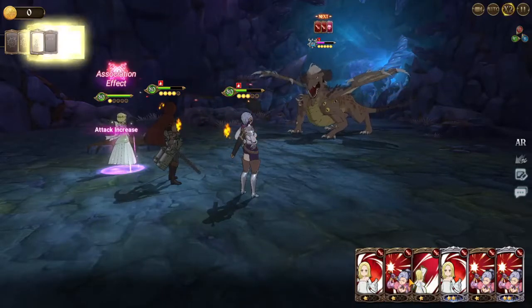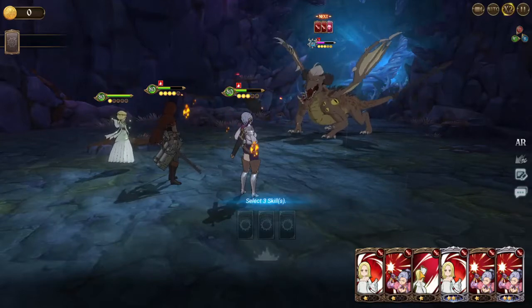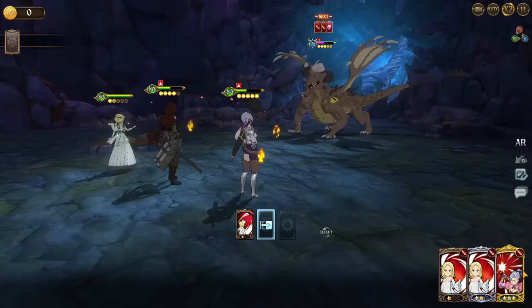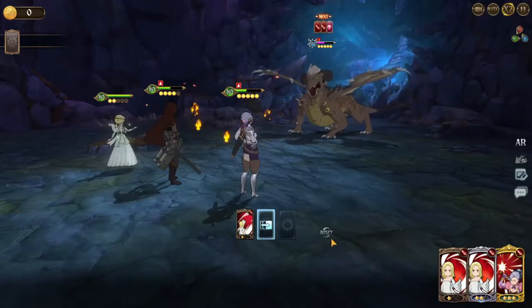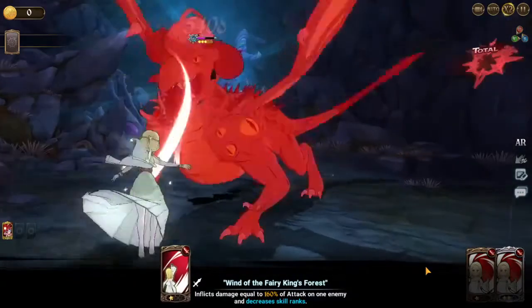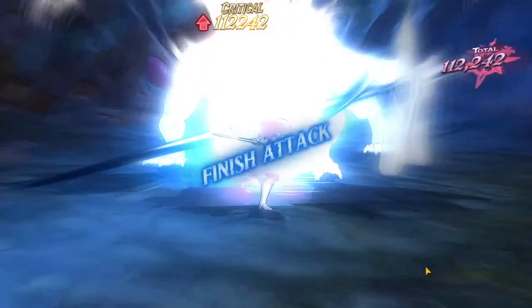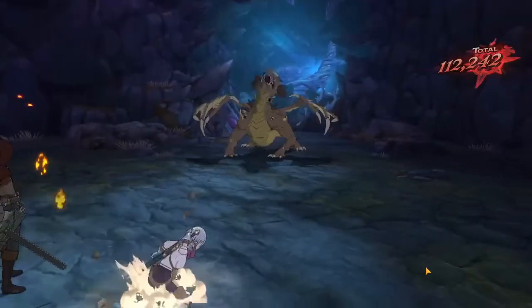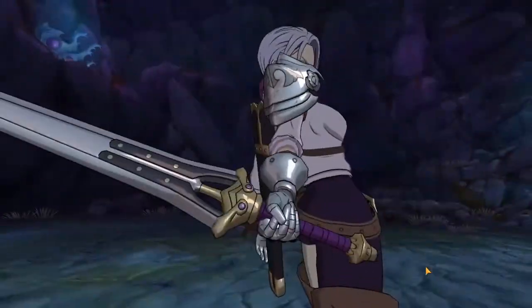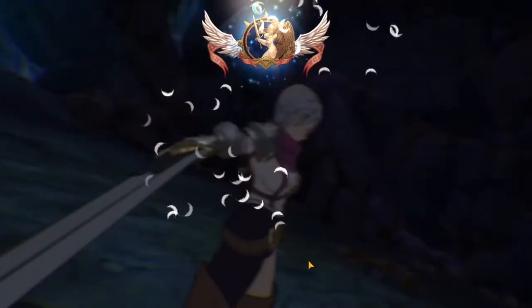Nice! Let's throw this D-rank, combine cards with Junko — let's see the damage. 112,000 — thank you, my waifu, yes, representing!